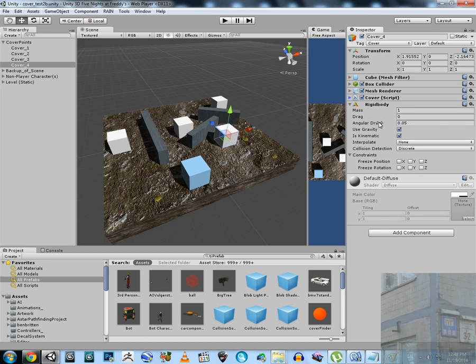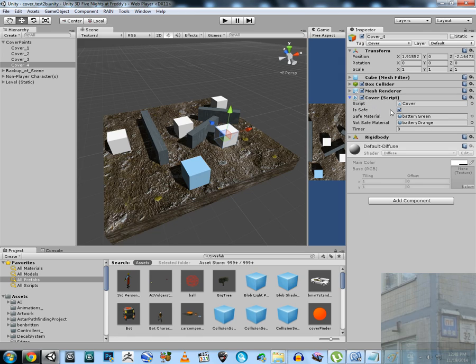This is also a very important component — in my case a rigidbody, but it's not very necessary. I'm going to rebuild this script so this component will not be required at all. And this is the main script of the cover. These values and variables are just for debug — if our cover point is safe it's going to be green, if not safe it's going to be orange. And this variable tells our character whether this cover is safe or not.